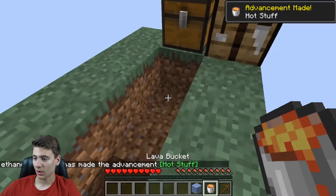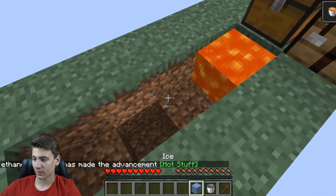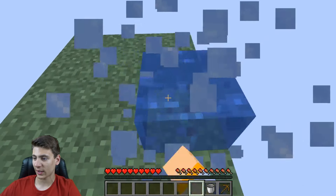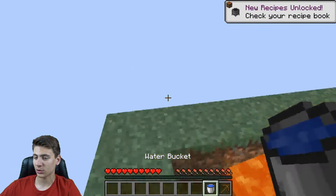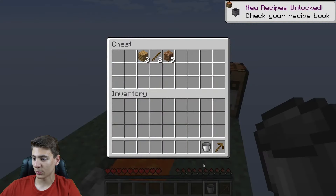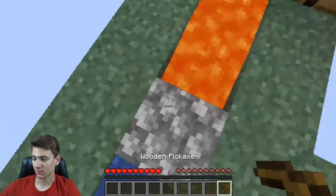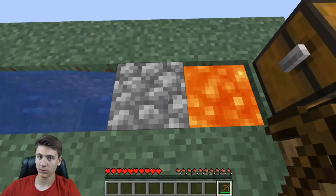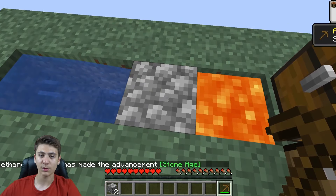The lava goes right here. To get water you just put the ice on the surface, break it with your hand, pick it up with a bucket so it doesn't go back to ice, then place it on this side. Put the bucket back in there just in case, and there you go — you've got the generator! It'll generate one cobblestone at a time, so let's go ahead and collect some cobble.